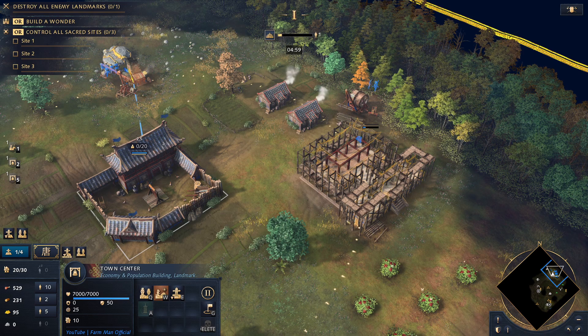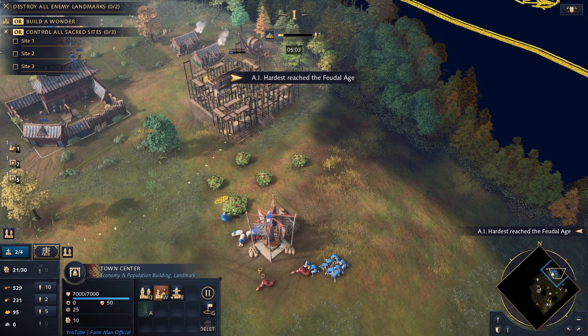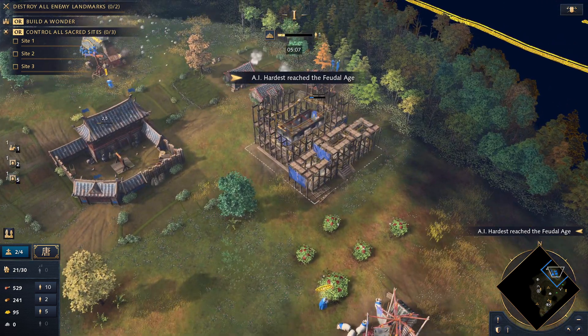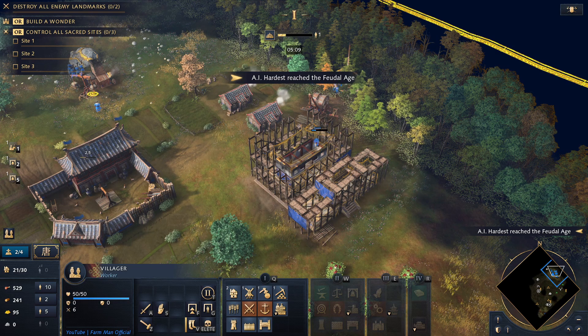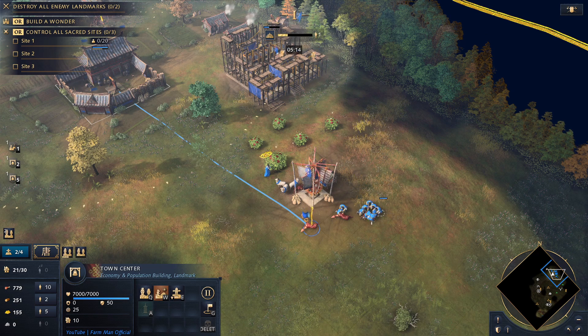Now that we've pushed the deer with the scout, you definitely want to take the scout back out because you want to find as many relics as you can, ideally, since that's what we're going to be contesting. Now that we've got the second Imperial Official supervising the gold mine, new villagers from the town centre will go to the deer.